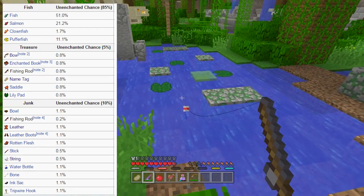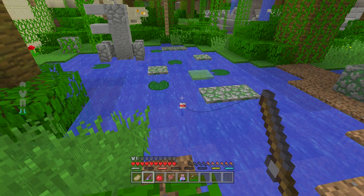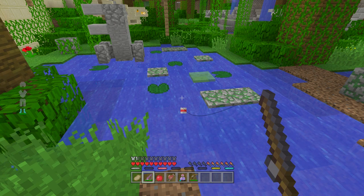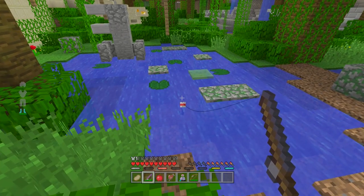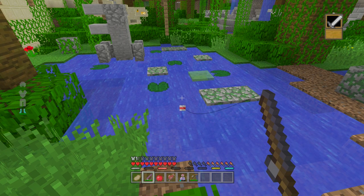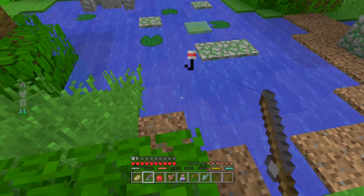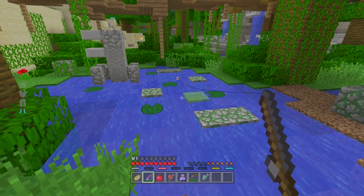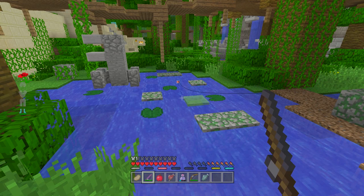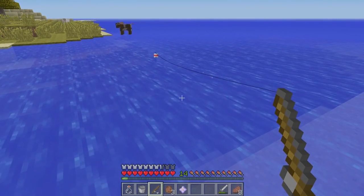But another thing you can actually manage to get is a level 30 enchanted bow. To put that in perspective, the best weapons you can find in chests are either a stone sword with a low-level enchantment like level 1 or 3, or a bow with Power 1. A Power 1 bow is already one of the most powerful weapons — it can two-hit a person with no armor, and even with decent armor it takes three or four hits to kill.